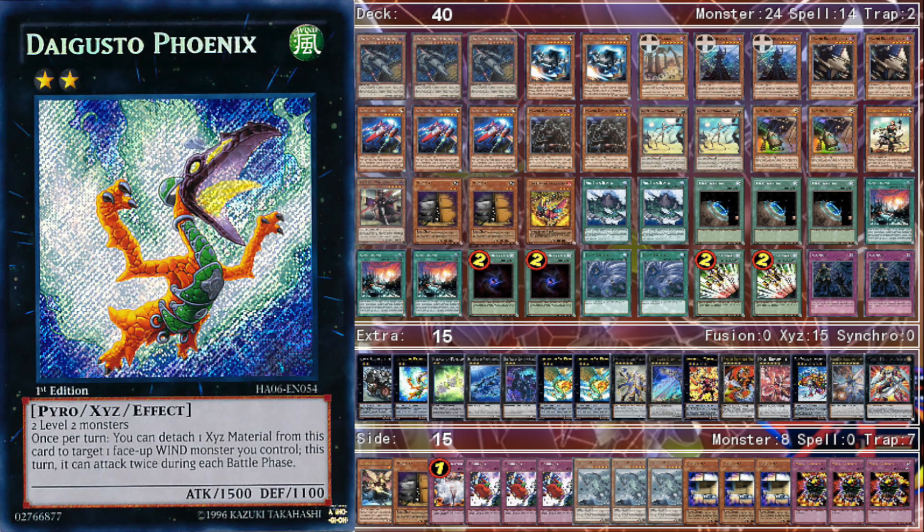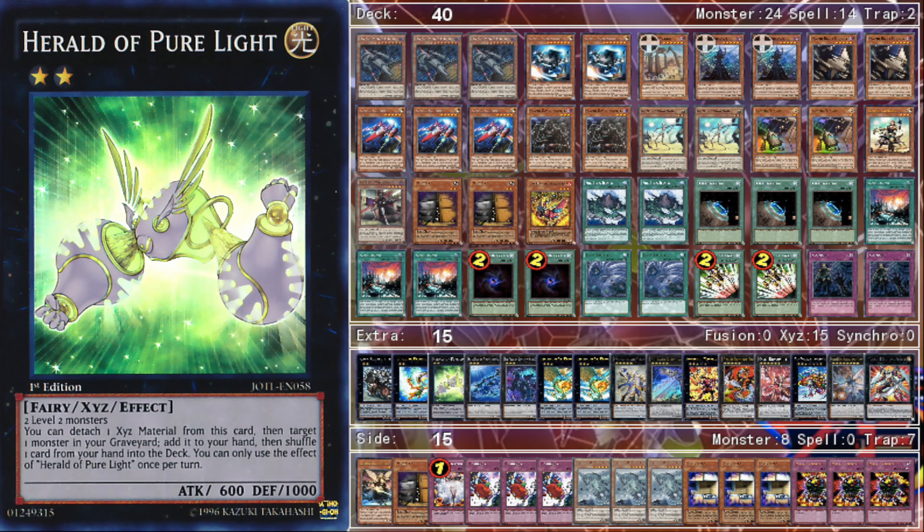One Daigusto Phoenix — just for the off chance you're going second and your opponent doesn't set up a good enough board. This card by itself can do 3000 damage because you can use its effect to target itself and attack twice with its 1500 attack, so attacking directly twice is already 3000. It's really good for OTK opportunities. One Herald of the Pure Light — this is definitely my favorite Rank 2. You can detach one XYZ material, target a monster in your graveyard, add it to your hand, and shuffle one card from your hand back into your deck.